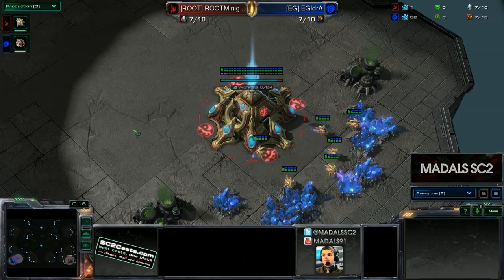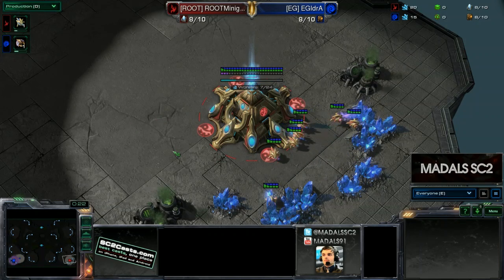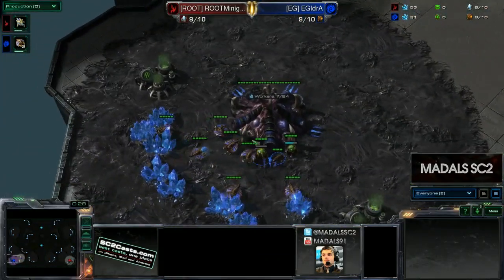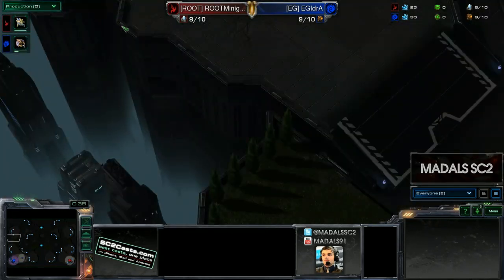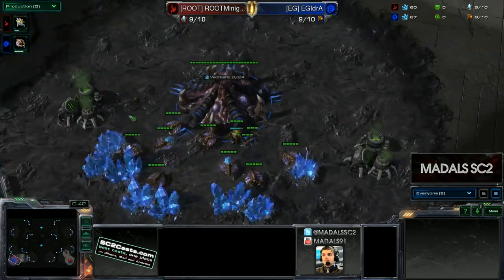Down in the lower right position, as the Red Protoss, we do have from Team Root, Minigun. And now down in the lower left position, we have got the Blue Zerg player. Some of you may know him for his calm and temperate mannerisms — it is, for Team Evil Geniuses, Idra.